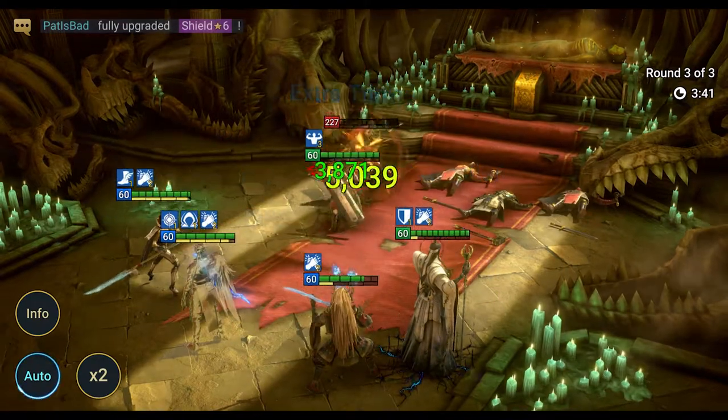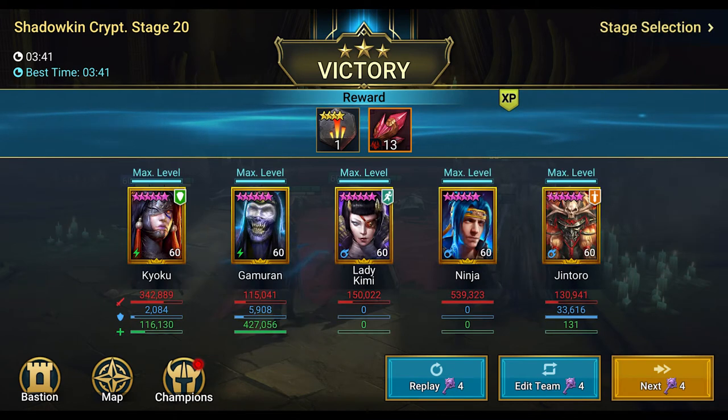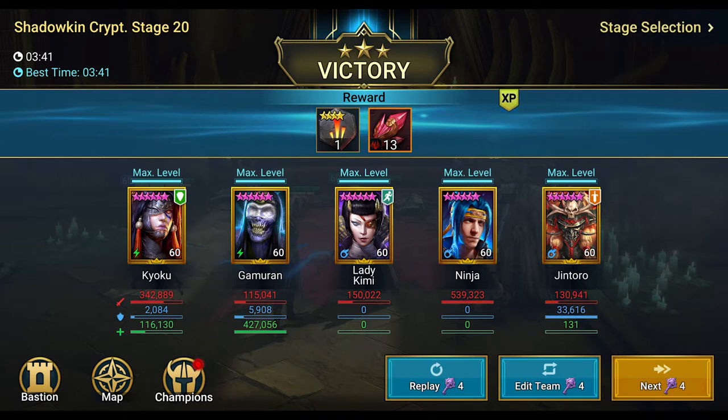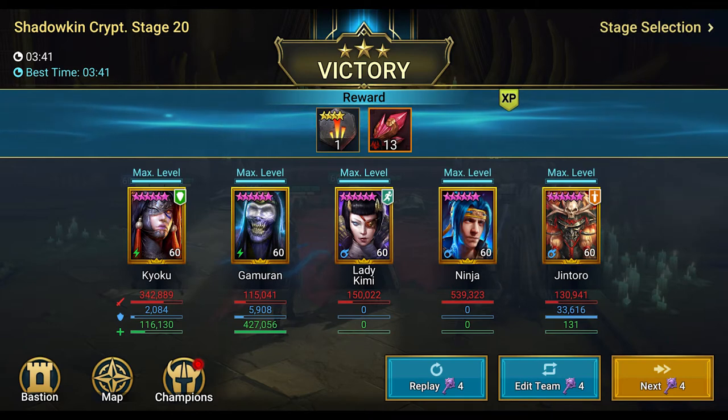If you don't have Koku as lead, I'm sure it's a lot harder. Results: Koku with 342,000 damage, Gamoran 116,000, Lady Kimmy 150,000, Ninja doing the majority of damage with 540,000. Jentoro looking kind of weak here with 130,000 — we'll see if that translates better to the next level.